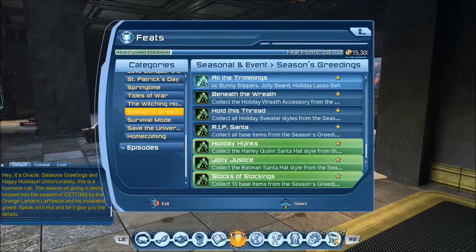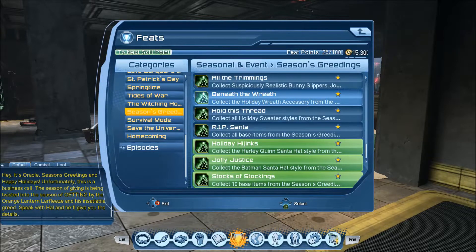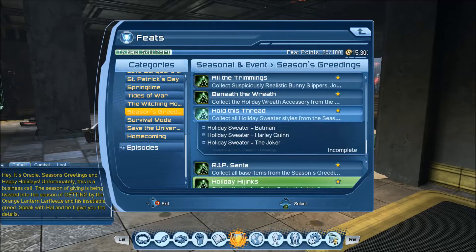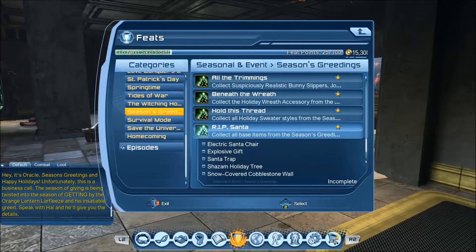Typically I think the new pattern is there are three feats. There's a holiday wreath accessory, which usually replaces what used to be like a collection to get either an accessory or some kind of style item — so now we straight up buy it, which is cool because I'm going to be grinding marks anyway and it takes out the RNG. Then there's a style — it looks like three holiday sweaters. And the base items — I don't like this checklist thing that we've now had for two seasonals in a row.